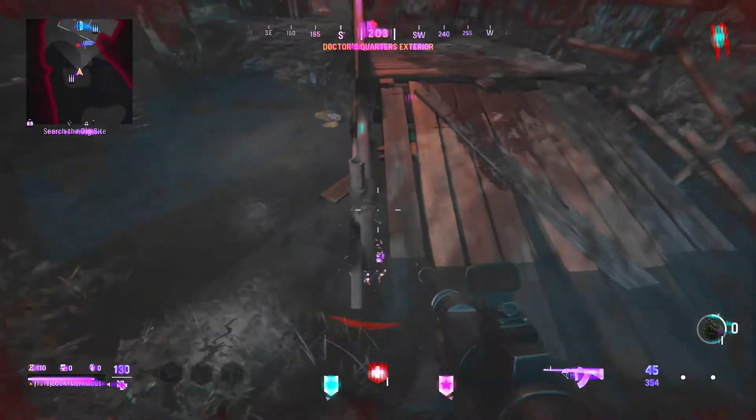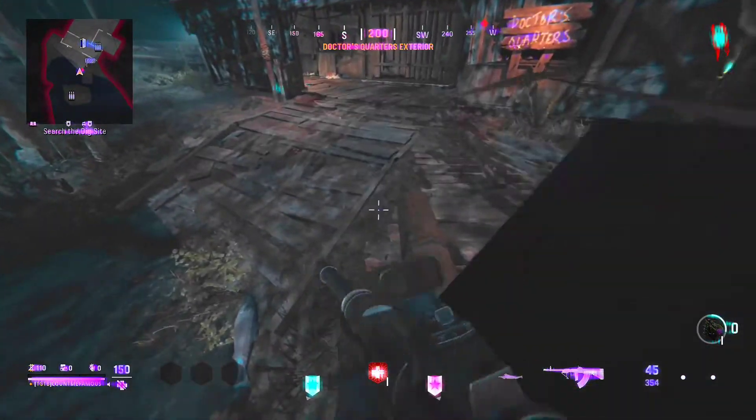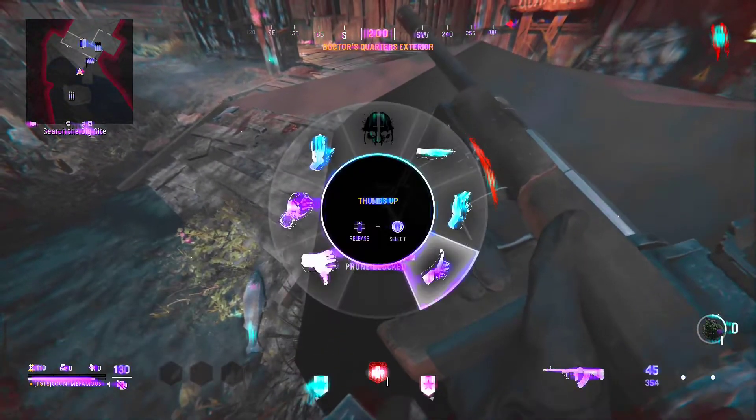For the last glitch, it's over in Doctor's Quarters on Shi No Numa. You just want to be on top of this railing and go prone inside this pole, and everything will pile up to your right. Enjoy and have a great day.